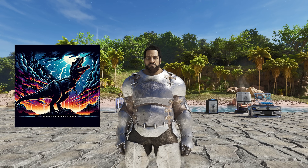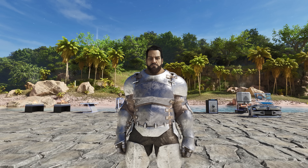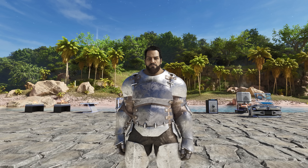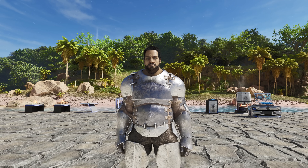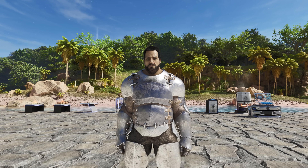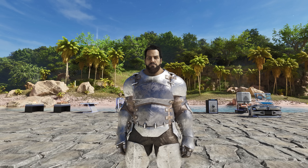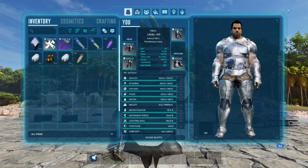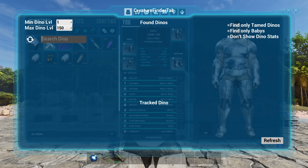The next mod is the Simple Creature Finder by Peter Pan. This allows you to find dinos super simply, just like the Creature Finder Deluxe from ASE — it gives you a little tracker to that dino's location. Quick disclaimer: this works better on a dedicated server. On single player you need the prevent hibernation command enabled, which may not be available on console. On a server it works just fine. No additional items required — just open your menu and on the far right you'll see the Simple Creature Finder tab.